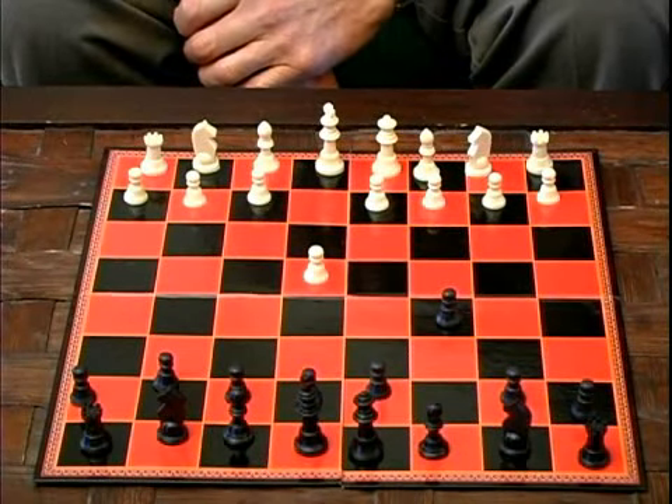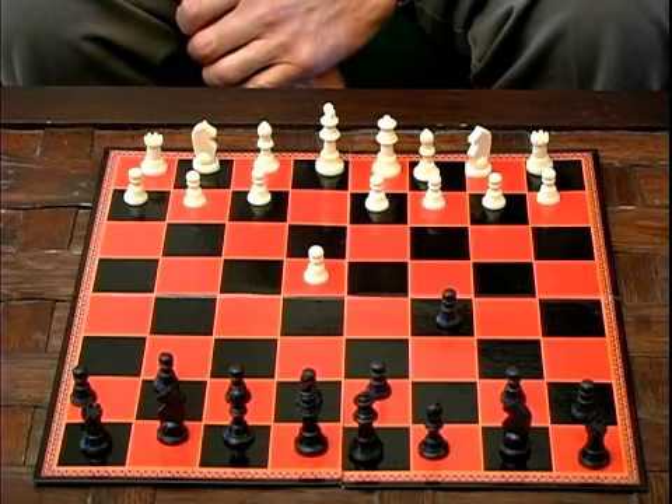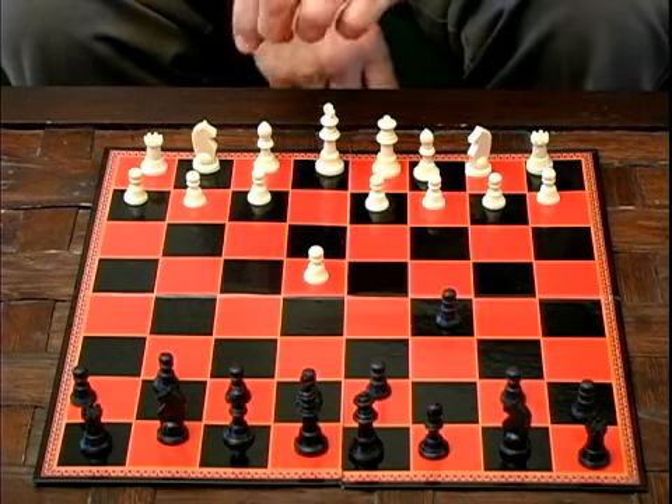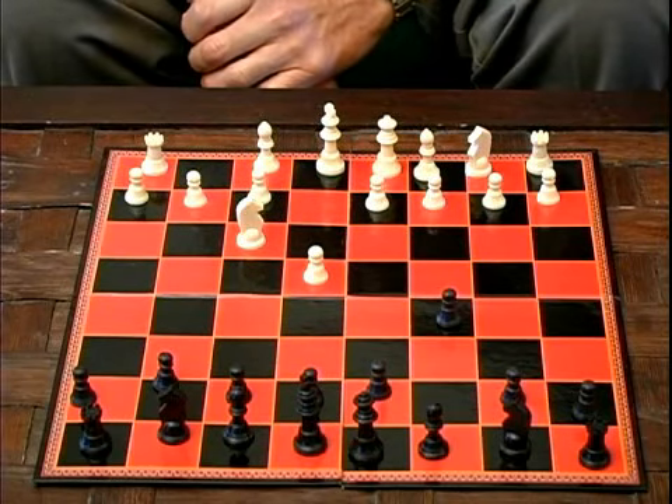From here, many different things can happen. Most commonly, white's next move would be Kings Bishop 3, which leads towards the so-called dragon variation of the opening.